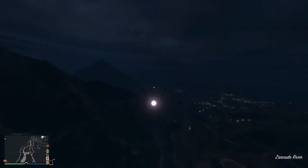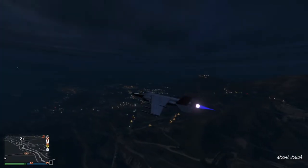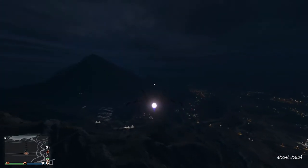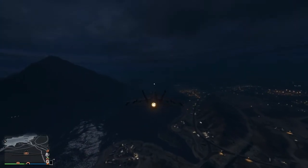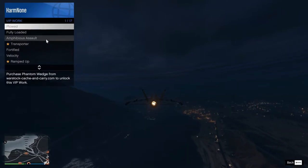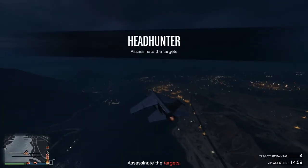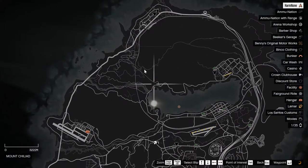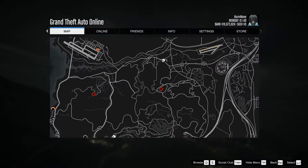Once we get closer to the lake, I'm going to start the mission and show you guys just how fast you can do this when the targets are in an easier location. This is going to help with the efficiency of doing Headhunter, assuming you have a Hydra or at least an aerial vehicle of some sort. As you can see, there's a target here, a target up in Polito Bay, a target here, and a target driving down the road.